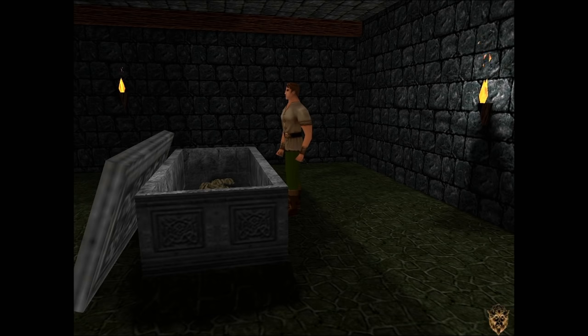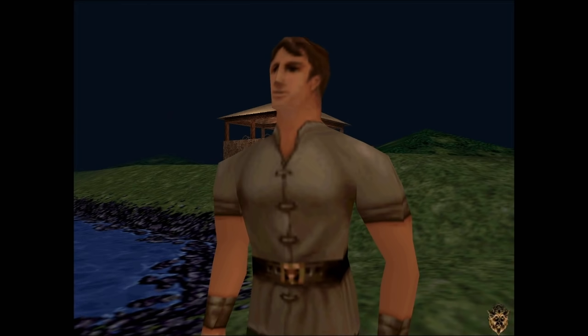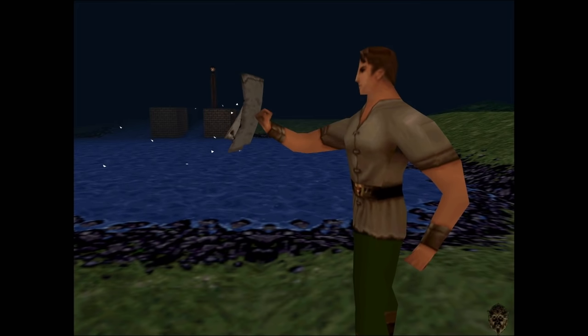We're just waiting for the wizard's conversation to wind down. Once it's over, the game conveniently teleports us back to the wizard, who gives us a magic map. Sadly, it's not as cool as the map from King's Quest VI — this one just slowly reveals the area as we walk through it.